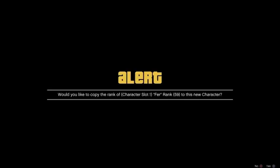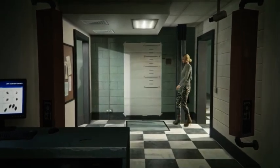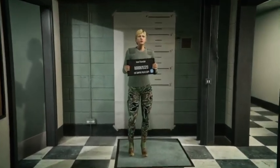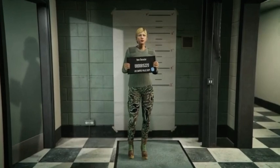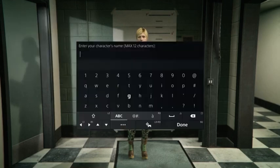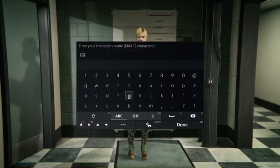It will ask if you'd like to copy the rank of your character slot one character — click Continue. It will bring you to a character creation screen but you can skip all of it. Just click Save and Continue. Nothing needs to be changed — the name doesn't even matter, you can put random letters. Accept and you will load in.